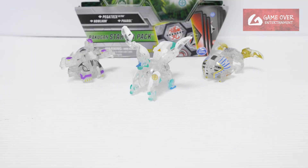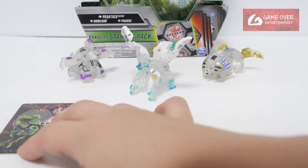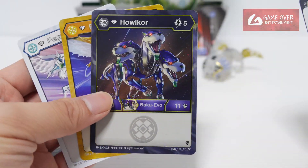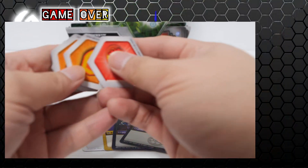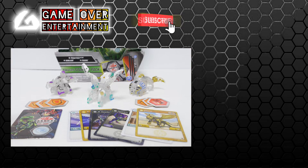So this has been my unboxing of the Diamond Pegatrix Ultra Starter Pack. We have the Diamond Gate Trainer card, the character and Diamond Evolution cards, and the 6 Baku cores — a lot of shields. So this has been my unboxing video for today. Thanks for watching. If you enjoy this content, please click the like button and subscribe. See you in the next video. Thanks, bye.